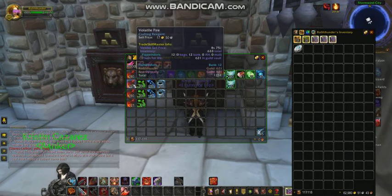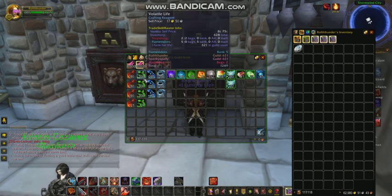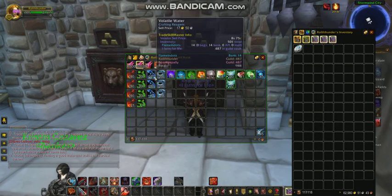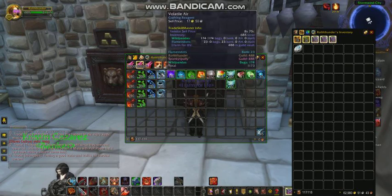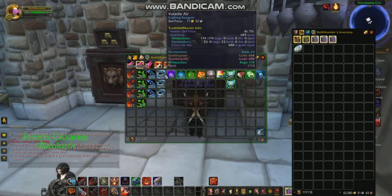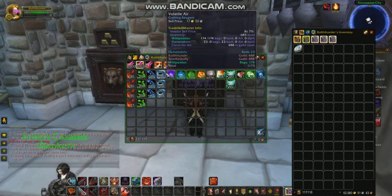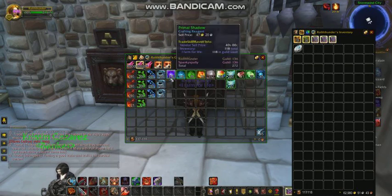Got some fires. Volatile Life. Volatile Water. I'll be making a video on this for you guys. Most of you probably know about Zul'Gurub, but I know another place you can get 300 in about 30 minutes, so I'll be making a video on that soon.